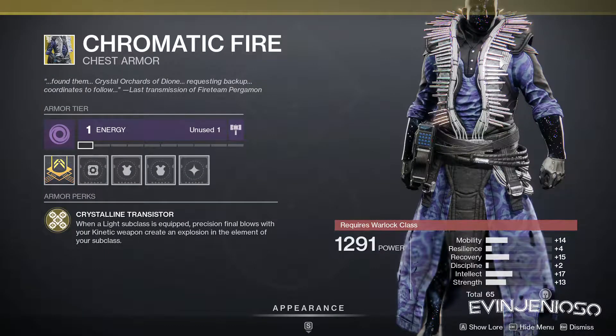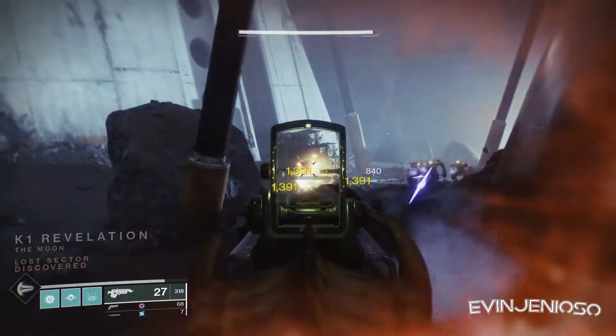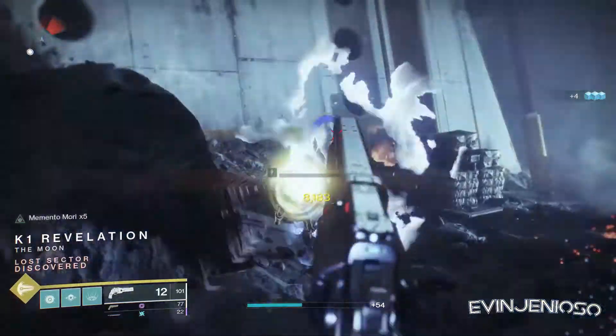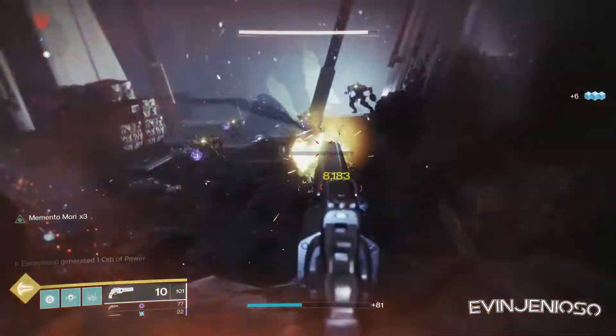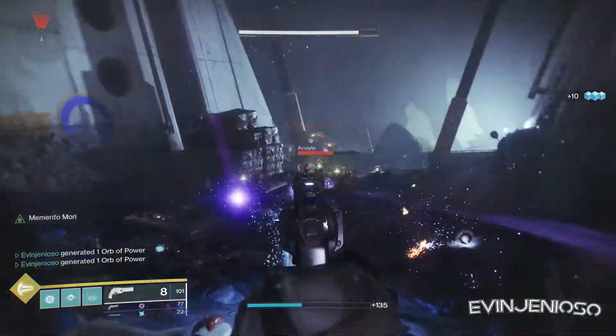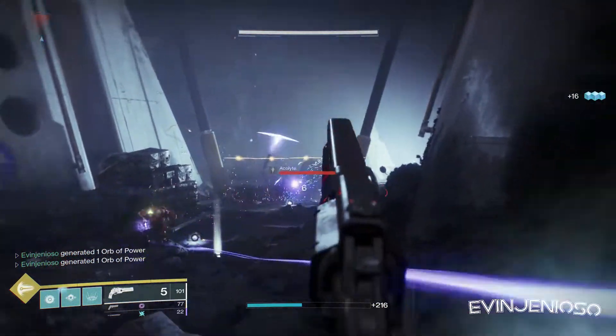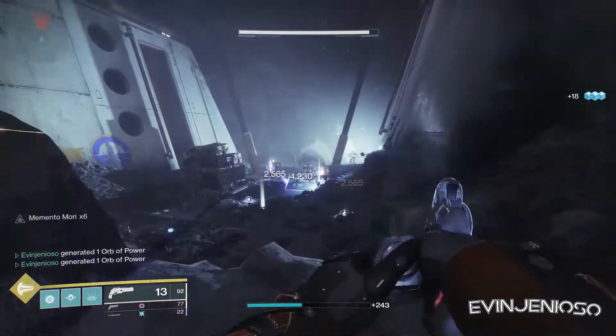Lastly, for Warlocks, we have Chromatic Fire. This essentially gives the perk Firefly to all of your kinetic weapons. You can also use it with Ace of Spades to get double explosions. It's not a great exotic for endgame PvE or PvP, but it's definitely a ton of fun to use when messing around. Xur has a solid PvP roll too, so I'd recommend grabbing it if you can. Catch you later, Guardians.